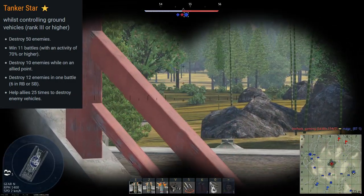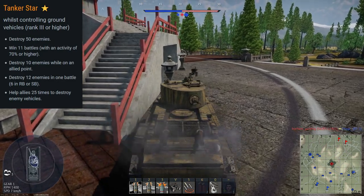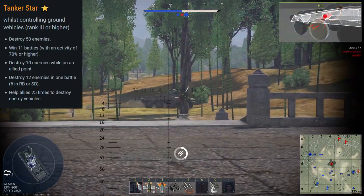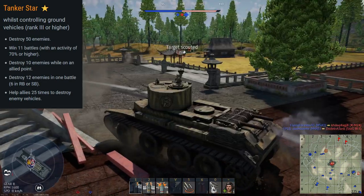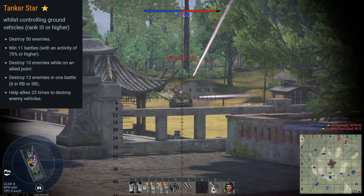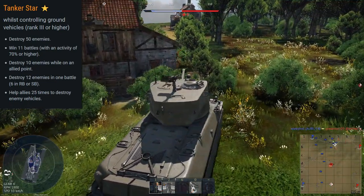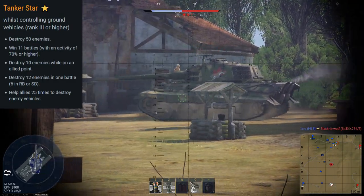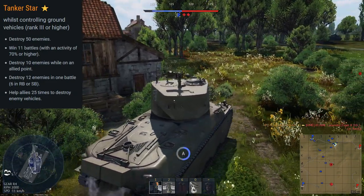For me personally, mid-BR American tanks are about the best, especially their light tanks — strong cannons, fast, great at capping, flanking, and destroying. Just make sure you don't get hit. For the destroy 12 enemies in one battle task, I might actually play RB for that one because I find that getting six kills in RB on ground is easier than getting 12 kills in AB on ground. There are simply more people playing RB ground, matches are more conducive to it, and people can respawn in RB ground. Just pick whichever vehicles you're best with — around 5.0 to 6.0, tier 3 or tier 4.